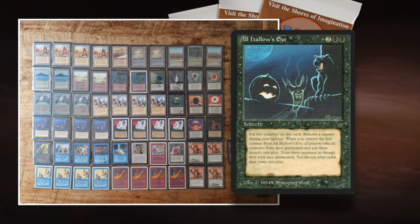All Hallows Eve is a card from Legends — a sorcery that is essentially the first card with suspend counters. Reading the current Oracle text: Exile All Hallows Eve with two scream counters on it. At the beginning of your upkeep, if All Hallows Eve is exiled with a scream counter on it, remove a scream counter. If there are no more scream counters on it, put it into the graveyard, and each player returns all creature cards from their graveyards onto the battlefield.